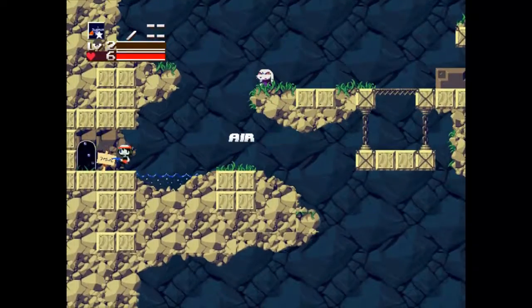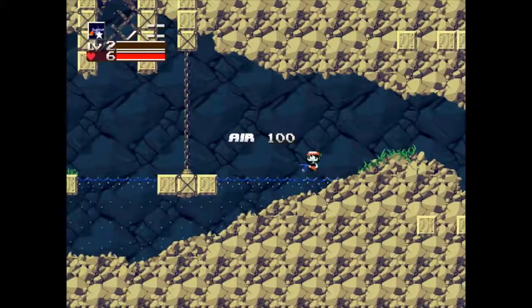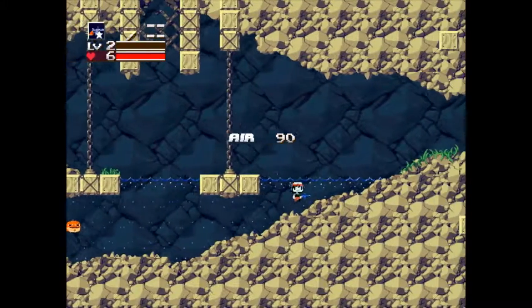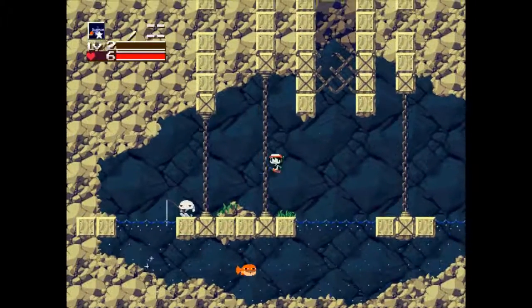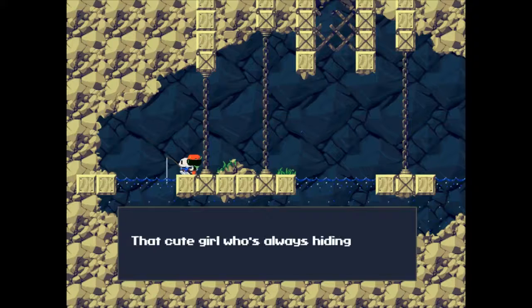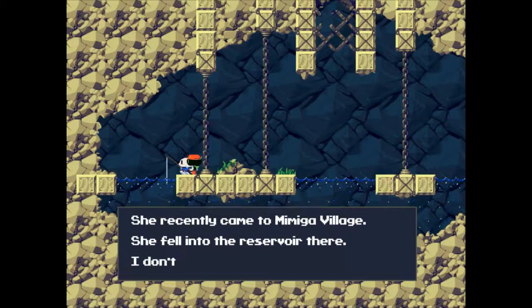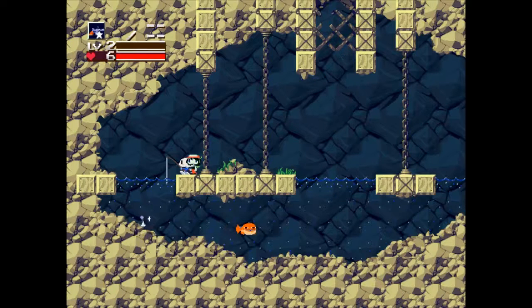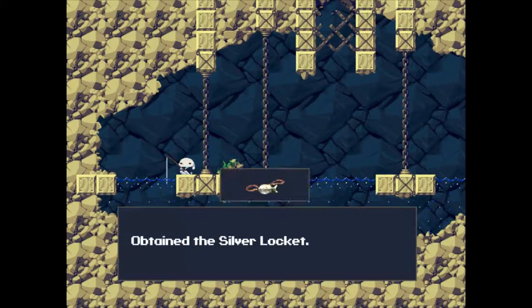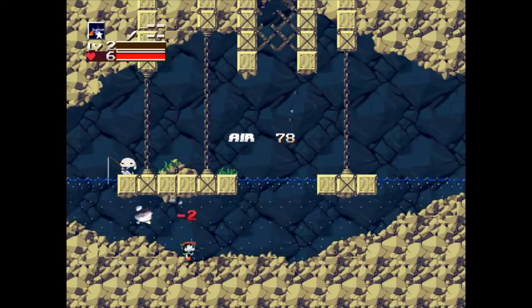The next thing you'll want to do after getting the map is run over here to the reservoir. Make this jump. It talks a little about fish in here. Apparently Sue fell in here — you can see a glittering spot in the water. Just get a silver locket here. Now there's a fish here, but we can just kill it.